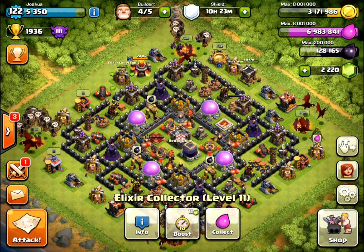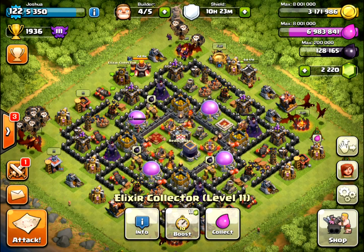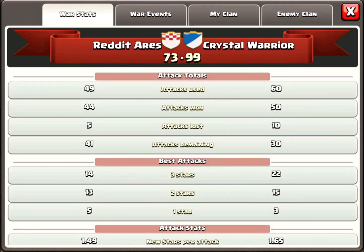Everything else can be fairly marginal. Wizard towers are really not too worrying about splash, because dragons have really heavy health. So let's go take a look at the attack.